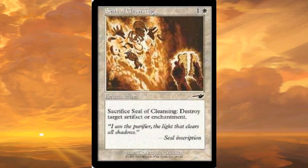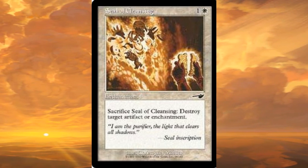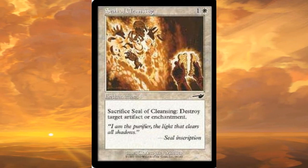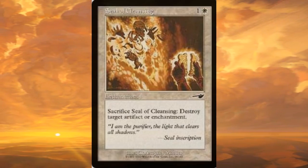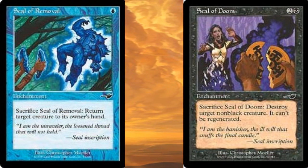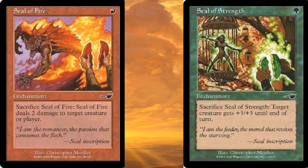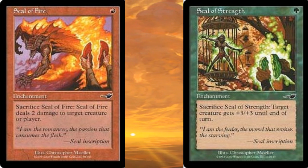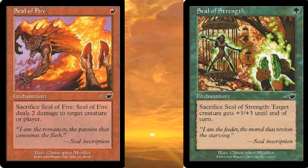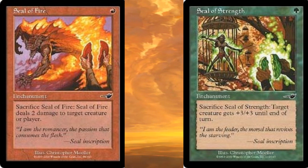The last cycle were the Seals, which were common enchantments that could be sacrificed to mimic the effect of a certain common instant. There was the white card Seal of Cleansing, to destroy an artifact or enchantment. The blue card Seal of Removal, to return a creature back to its owner's hand. The black card Seal of Doom, to destroy a target non-black creature. The red card Seal of Fire, to deal 2 damage to target creature or player. And the green card Seal of Strength, to give a target creature +3/+3.